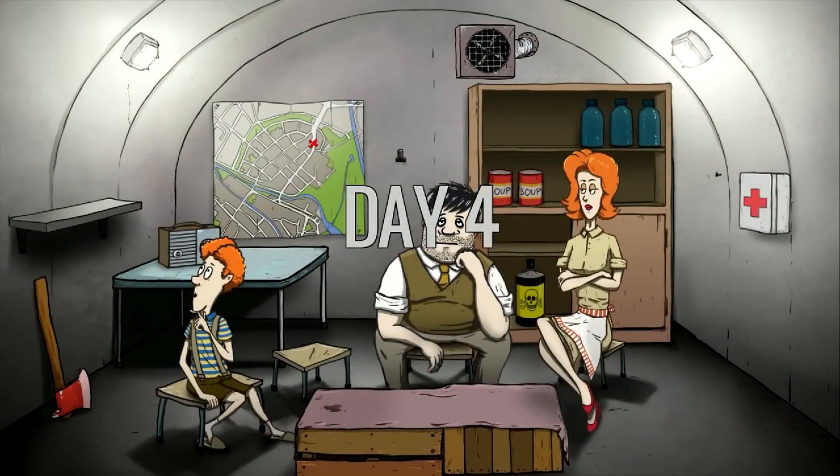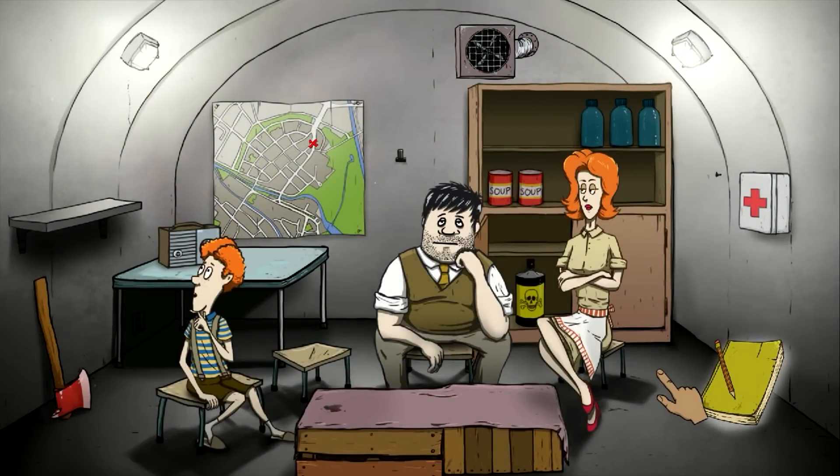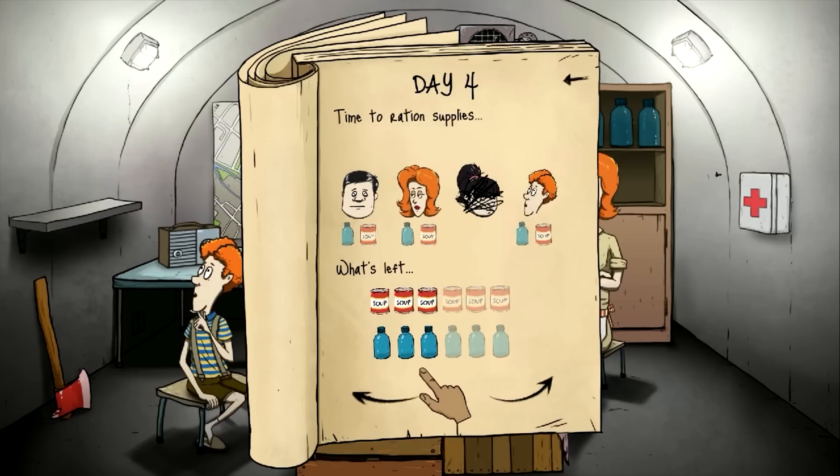Day four. Hopefully she returns — sometimes people don't come back. Let's read the journal. Mary Jane went outside, let's hope she hurries back soon. Timmy should drink, there has to be some water left. Ted is really thirsty. Day four — we're going to give everybody something to drink. Mary Jane does not get her rations since she's on the surface, so she has to fend for herself right now. Good luck, Mary Jane.